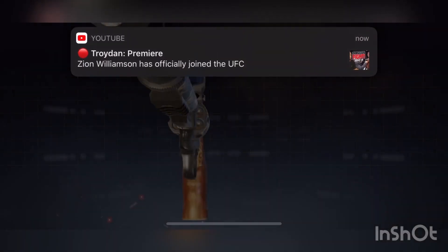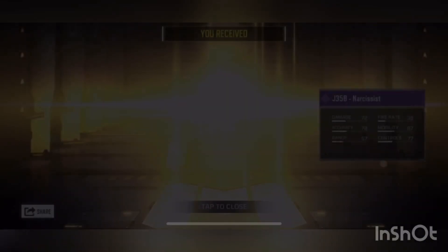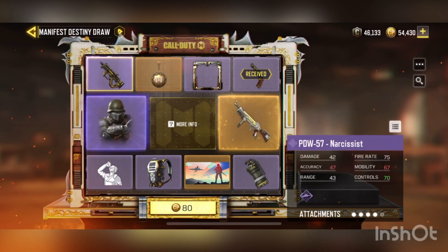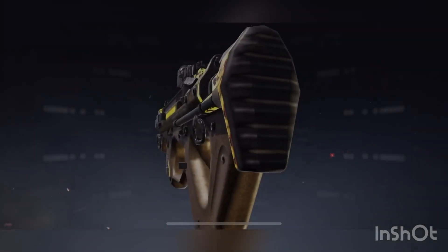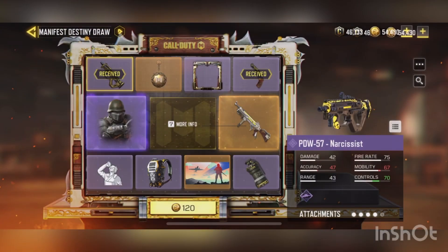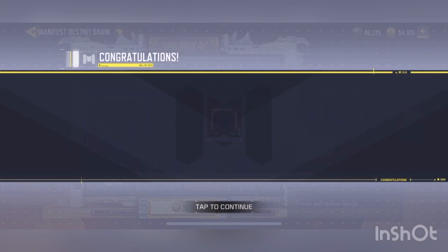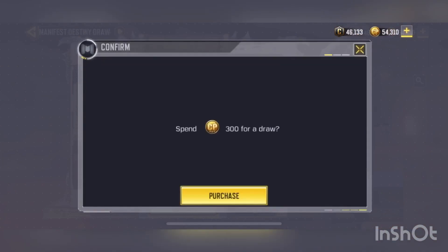Did you just see that? I almost got the HG40 on my first try right there. Got the PDW on my second try. See, if I wasn't going for the whole thing I would probably stop right now, because look — I got both of the epic weapons. Oh come on, it stopped on the HG40.